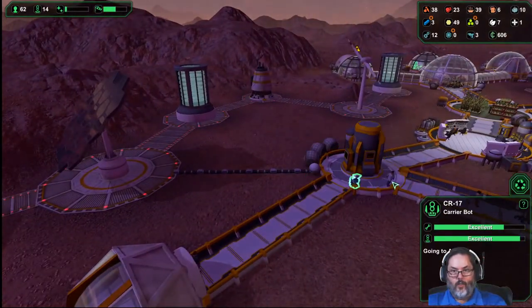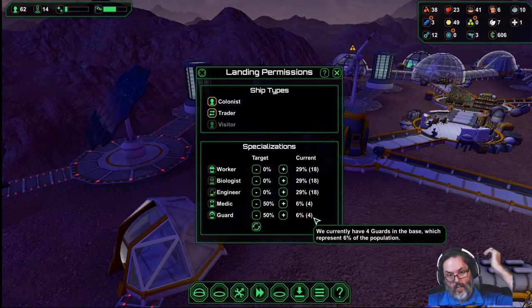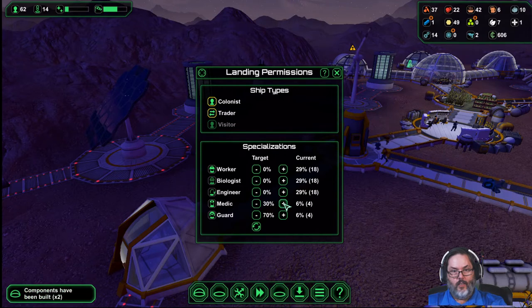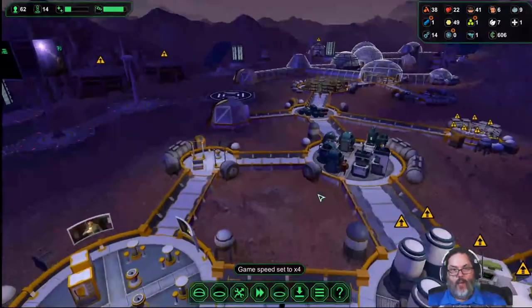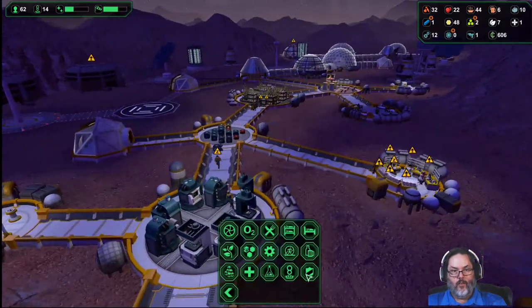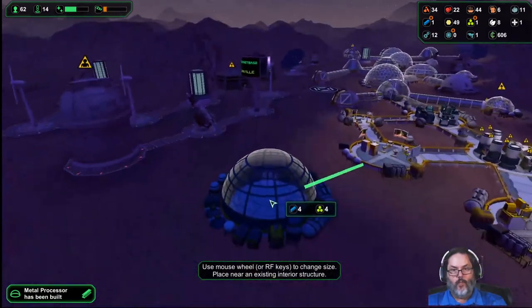We've got guards, a medic, guard — we're up to four. I think we're all right there. So I'm going to go ahead and drop the med count. I can build a big one but I can't really build it out here anywhere — that would be bad. I want it closer to the trading ship.